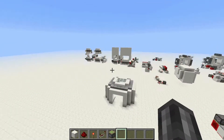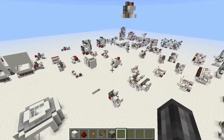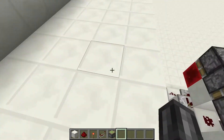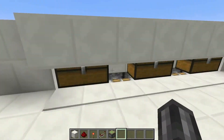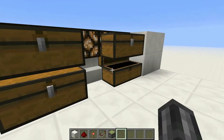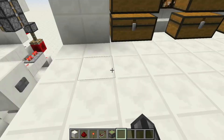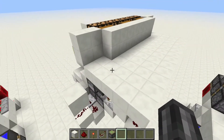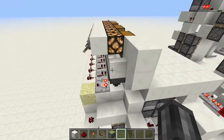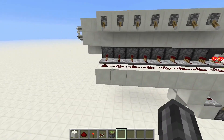Hey guys, I have some survival redstone for you today. If you take a look at all the other stuff I built, about 99.87% of it is doors, and that's really not useful in survival. But what I have for you today is definitely something different. If I push this button you will see it will reveal some chests, and a hidden chest system is something that you will definitely see in multiplayer survival. Although you probably won't be building this in your early stages, you'll probably have a bunch of redstone and diamonds at this point. I tried to keep it as resource light as possible, and to do that I made it expandable.